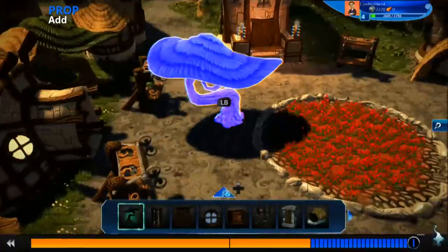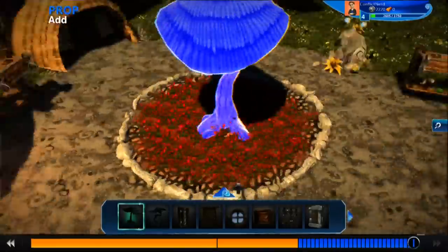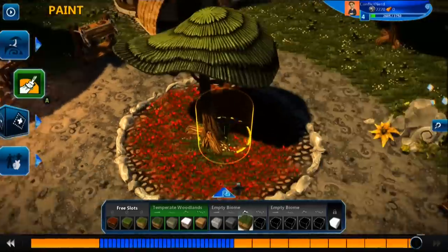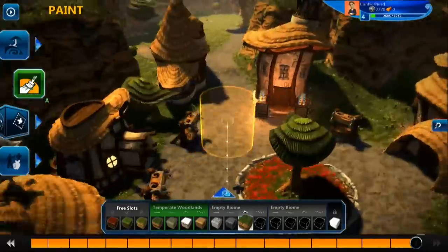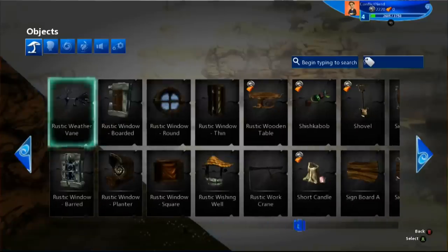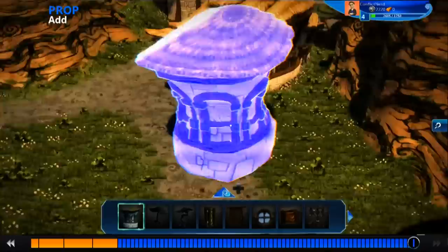Adding in some trees here. I'm not entirely sure why I decided to do this now — I figured landscaping would be something I'd do towards the end. But I actually really like having the tree by the market stalls and the tree in the centre. I feel like it fills up the space really nicely without being another building. It's just something with a little bit of verticality that looks good.